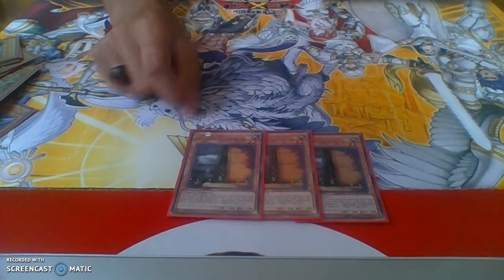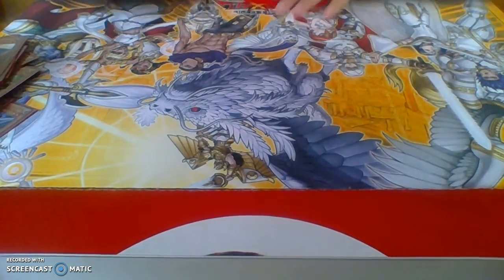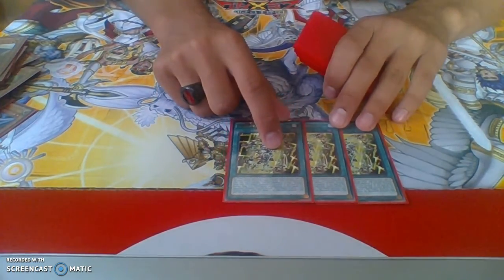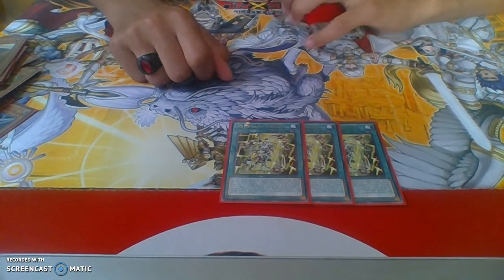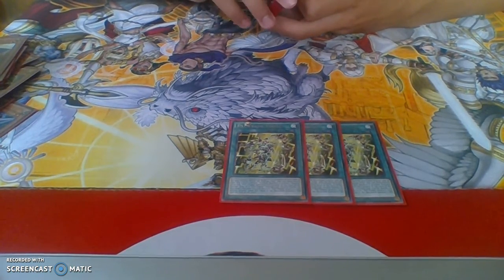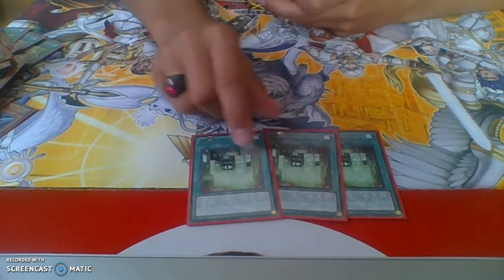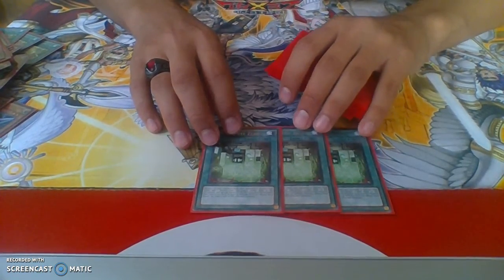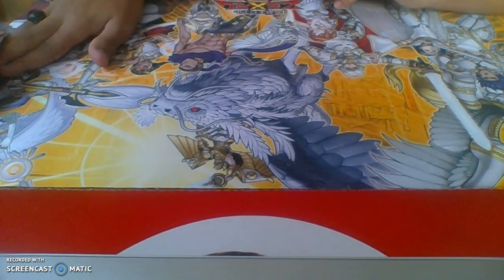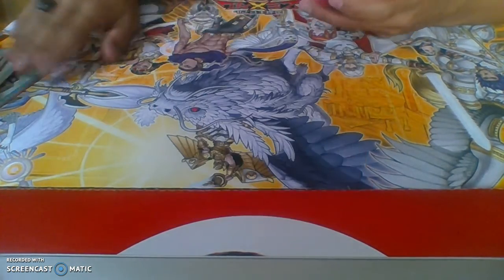Three Circuit — what this says is when you Cipher summon a Cipher monster you can search for something, and when you attack with one of your Cipher monsters you can ditch a Cipher monster from your hand to boost its attack. It also lets you Synchro summon during your opponent's turn. Three Psychic Fuel Zone — I love this card to death. You get to Synchro summon something from your banished zone, so it's essentially a one-card Synchro. It's broken. You can take one out for a third Circuit card if you want.